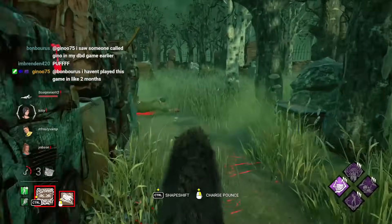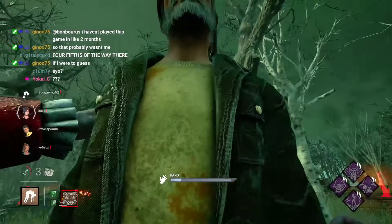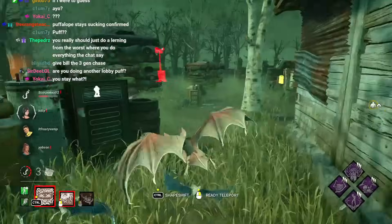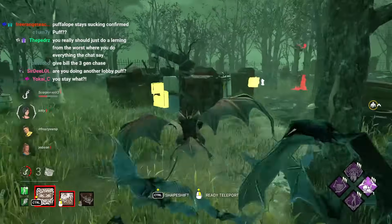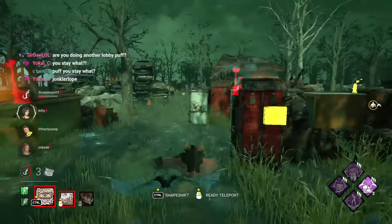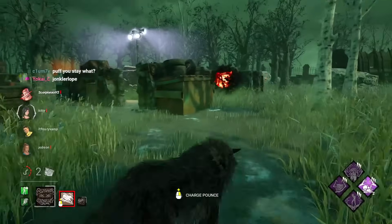Let's put him on the hook. We gotta go re-light the Pentimento totems — we're kind of not using the build, which I'm known for. Let's go bats form. Can I re-light totems while in bats? Yep. So they're doing gens 20% slower now. We'll re-light this one because it's kind of out of the way.